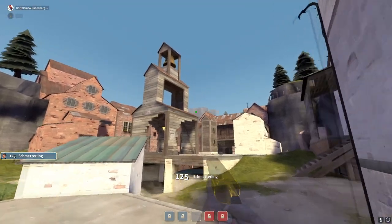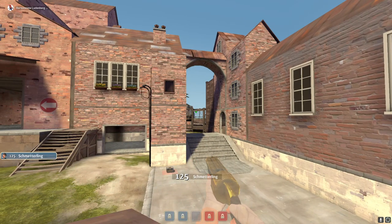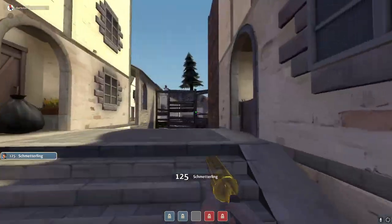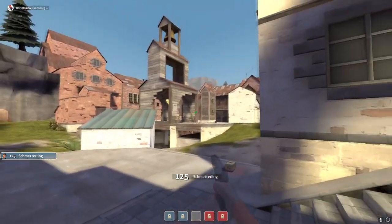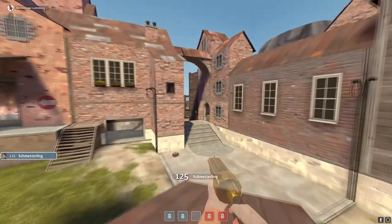Let's talk about positioning. On mid when it's even, you're going to hold here. Your main priority is just looking out for bombers — that is literally it. On uber disadvantage, you want to play with your demo — there's literally nothing else you can do. Your only job is building uber and getting your medic out.